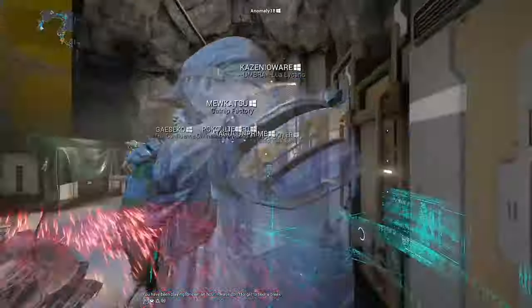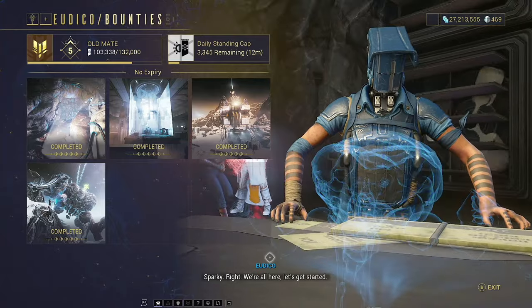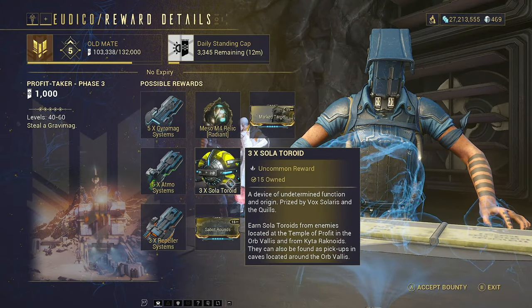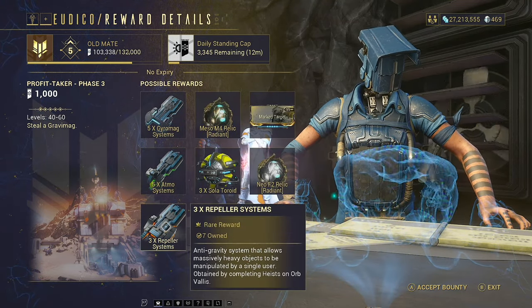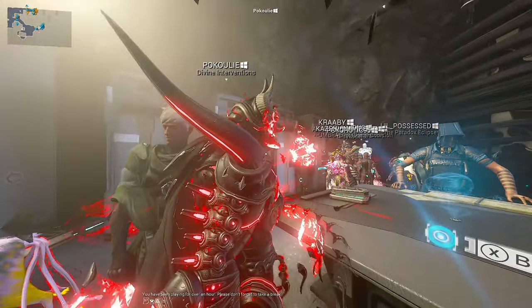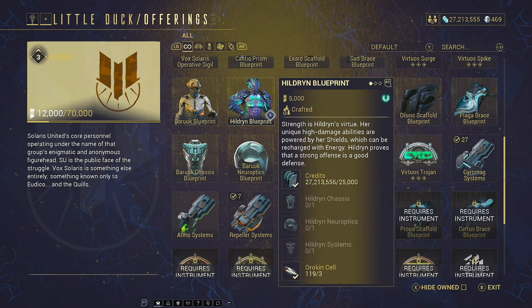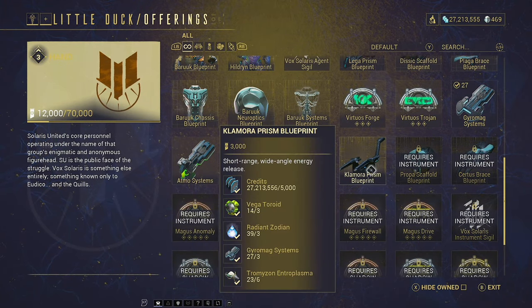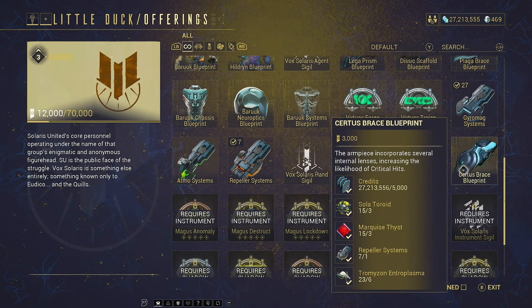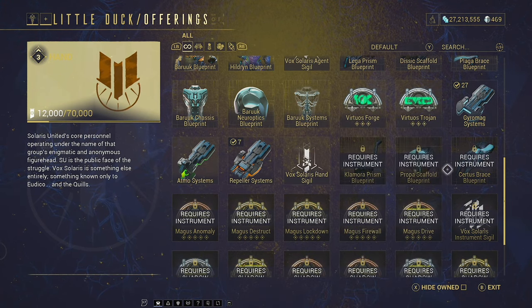I feel like it's definitely worth pointing out that I prefer getting them from the bounties. I know someone's going to say it's slower to get the toroids that way for sure, but we only really need them for crafting items - we're not going to turn them in for standing. At least then you're also getting the gyromag, the atmo systems, and the repeller systems, all of which are required for the items anyway. The main things you're going to be purchasing from here later on are things like Baruuk and Hildryn's blueprint - the parts actually drop from one of the bosses we're going to be doing a guide on - and the amp parts, which are going to be important when we start looking at building a proper amp for ourselves.